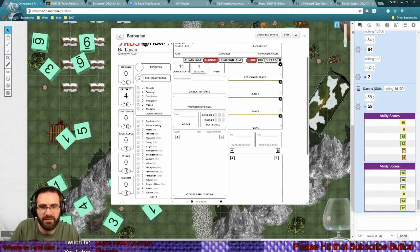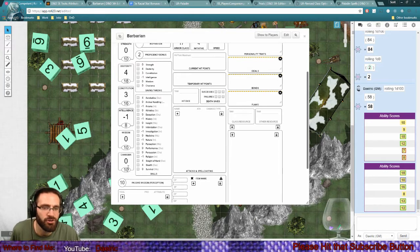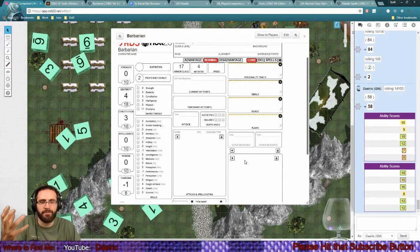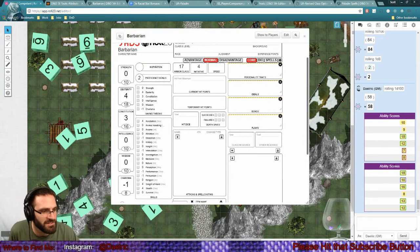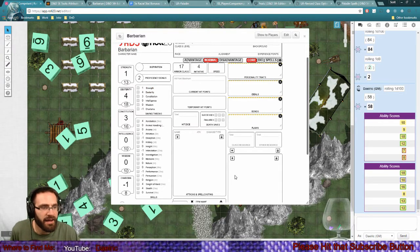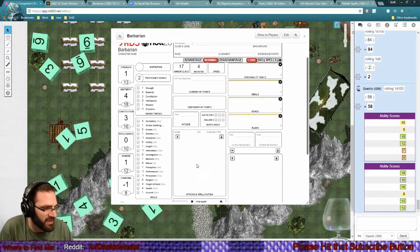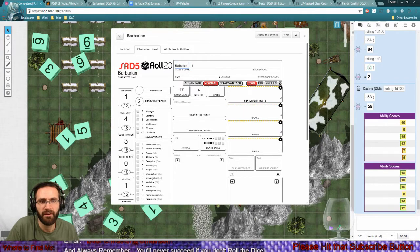Nimble Escape: you can disengage or hide as bonus actions on your turn. A gnome barbarian is pretty amazing too. Okay, we're going to go gnome - actually, a goblin dex barbarian. Plus two dex, plus one con - let's toss the 16 on dex making it an 18, toss the 15 on con making it 16. That automatically brings his AC up to 17 naked. Let's bring charisma to eight - he's a goblin, other people's racism is how the low charisma plays out. Give strength a 13, leaving a 10 and 12 for intelligence and wisdom.